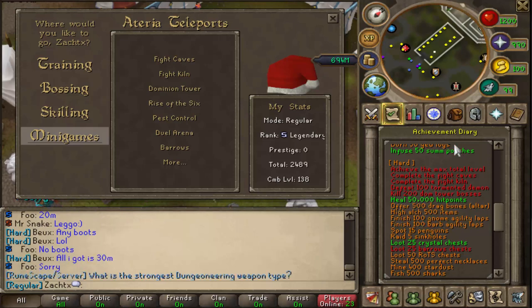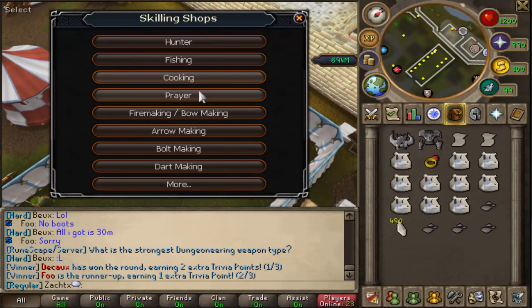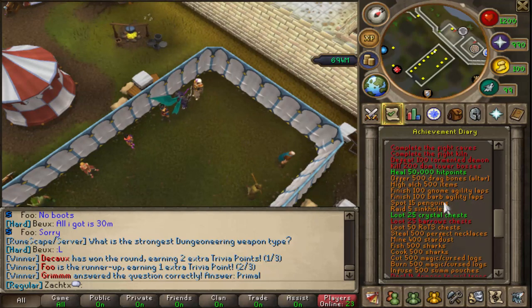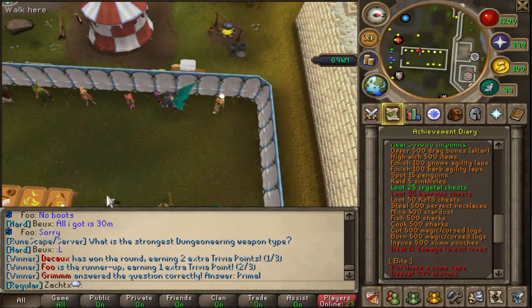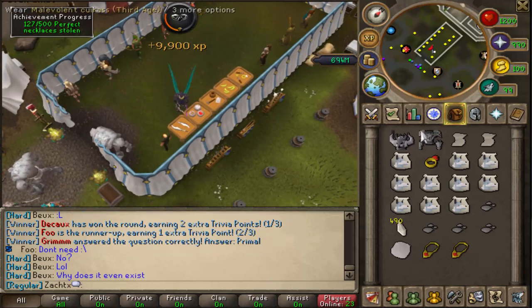Heal 50,000 hit points instead of the 10,000 and 25,000. Offer 500 dragon bones to the altar — this is actually something you have to buy from other players; you go to the skilling shop and it's not in there, so you have to either earn or buy them yourself. High alch 500 items. Finish 100 gnome agility laps, finish 100 barbarian agility laps. Spot 15 penguins, raid 5 sinkholes, loot 25 crystal chests, loot 25 barrows chests, loot 50 rise of the six chests. Steal 500 perfect necklaces — which is over here, it's the last stall right here. That's how you steal the perfect necklaces.